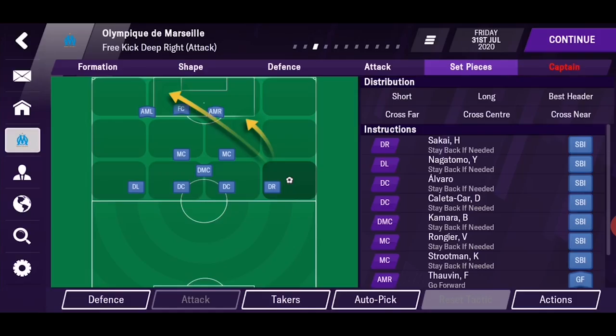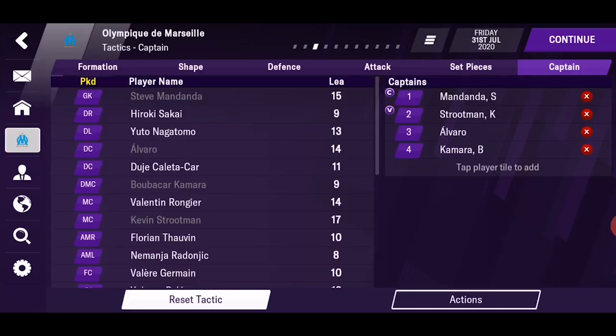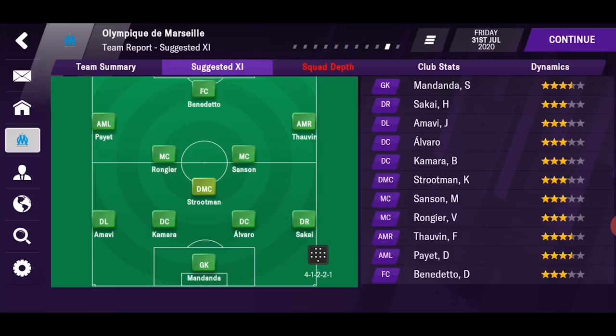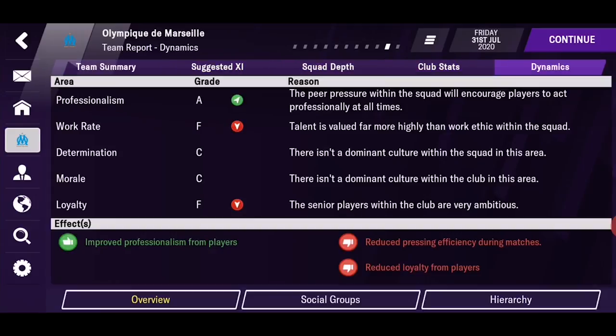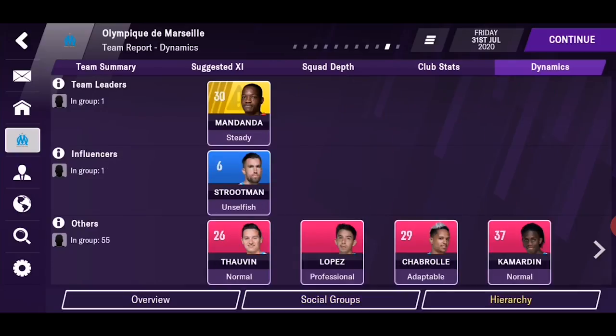At the end of the tactics screen you have the captain, which now is no longer just a list — it's a list that will make a difference in your squad, as it may affect your player relationships and the whole squad dynamics. And speaking of squad dynamics, go to the team report — and besides some useful insights, the last tab will have the dynamics. Here you can see how everything you do and player interaction will affect your performances. You also have social groups and hierarchy.